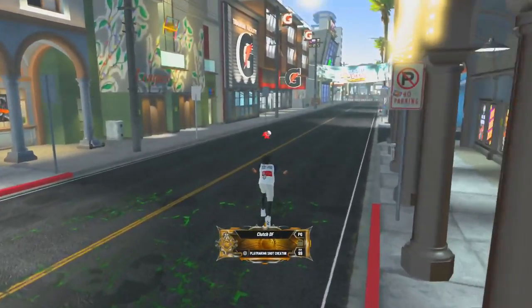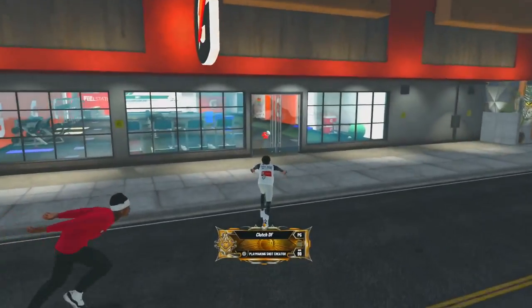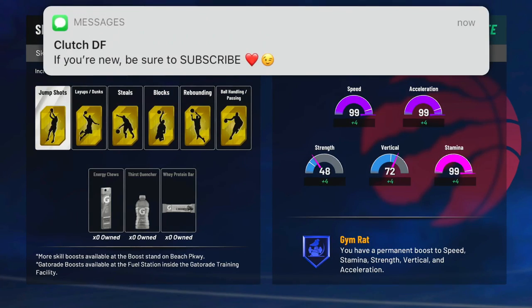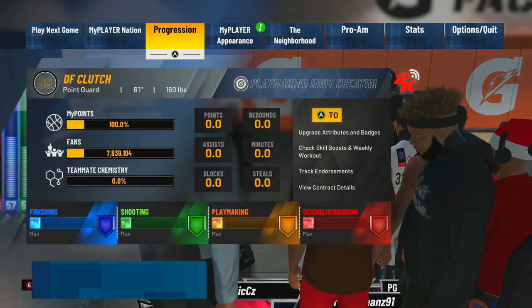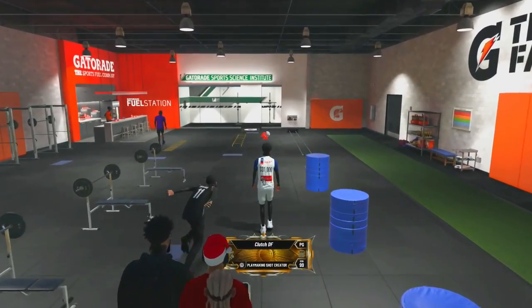The next tip I can give you guys is buying Gatorade. We are here at the Gatorade facility, located in the back alley near docks and wheels. Go inside the Gatorade facility. Once you get Gymrat — I forget what rep exactly, maybe SS2 — Gymrat gives you plus four to everything. If you guys are not at that rep yet, you've got to do the daily workouts. Do them once a week and you get the extra plus four if you do your workouts well.